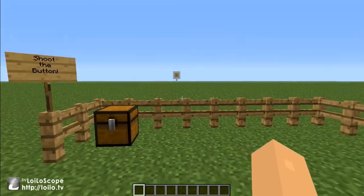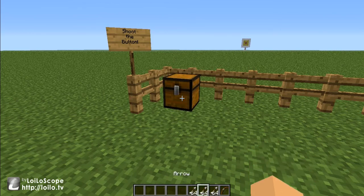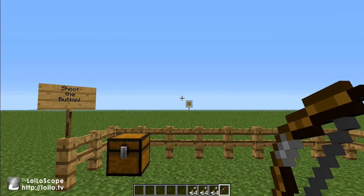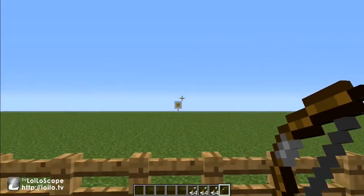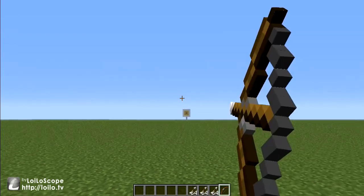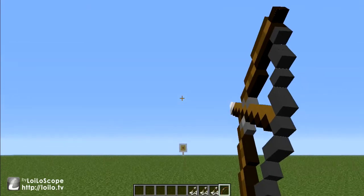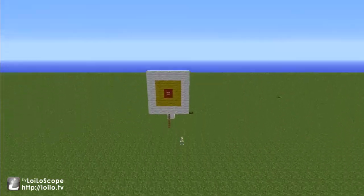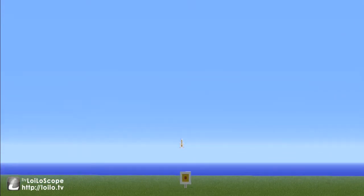So now the first mod we have is the AeroCam mod. You might have heard of this. Basically what it does is whenever you crouch and shoot an arrow, the camera follows the arrow. So you see the sign — shoot the button. So, crouch, and if you watch here, as you see, the arrow follows the camera, so it makes it much easier for those long distance things. There's a button up on that target that I'm trying to hit, and you'll see what happens when I do.